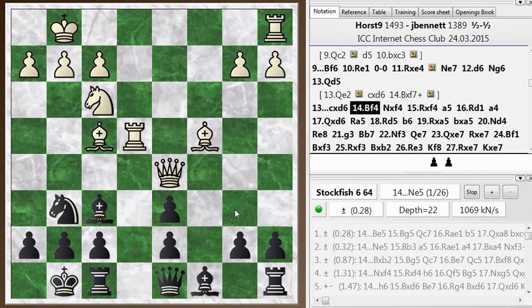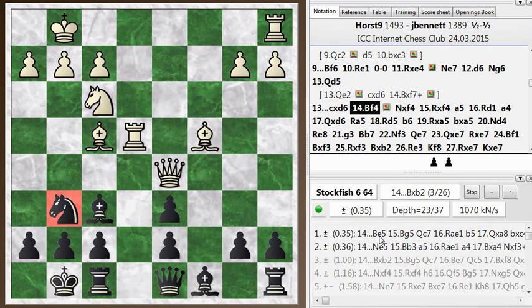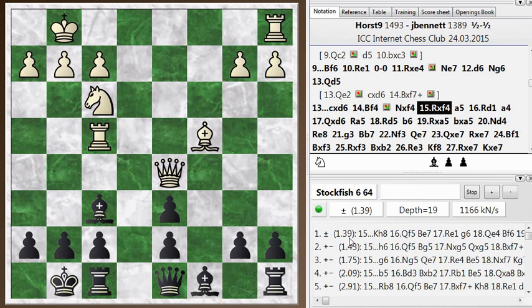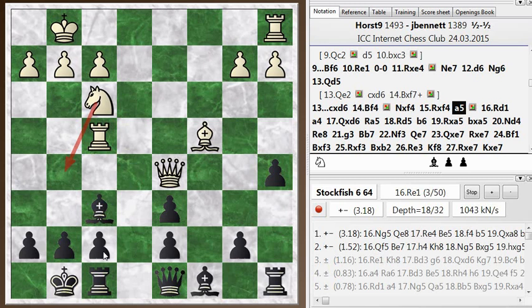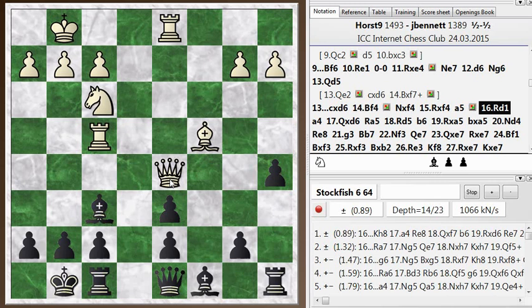I thought exchanging off this knight would help, but this is one of my few developed pieces, so exchanging it is the wrong idea. Knight e5 is a suggestion, trying to block the e-file — knight e5, bishop g5, queen c7, just trying to unravel slowly. So knight takes f4 is a mistake; he plays rook takes f4, and you see the evaluation just went up. I'm trying to liberate the rook with a5, and now he could play knight to g5 — that's the problem: he can start crashing through on the f7 square.